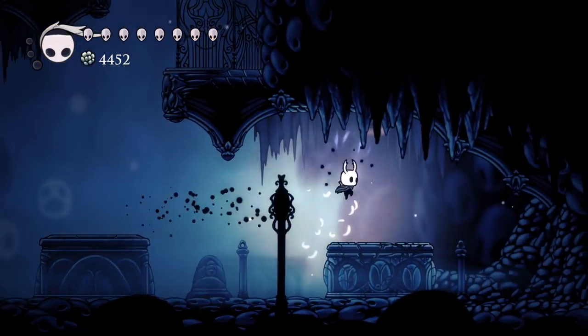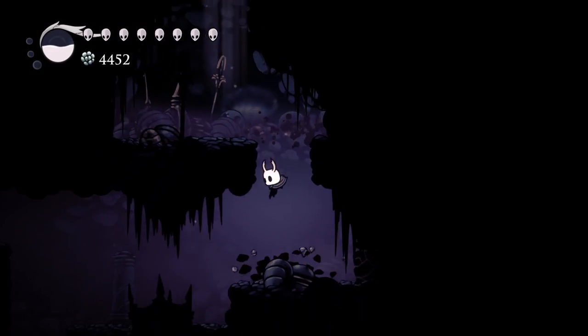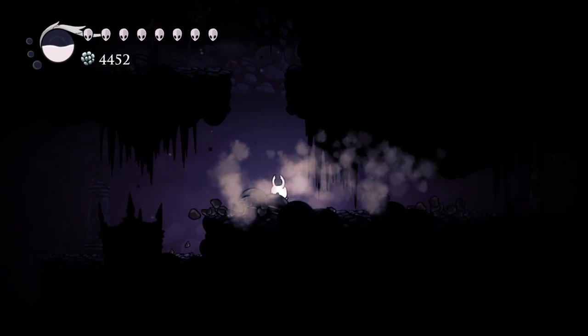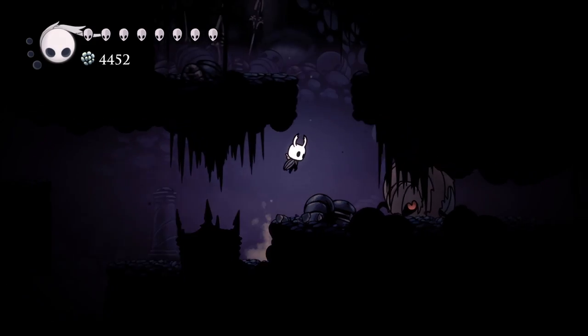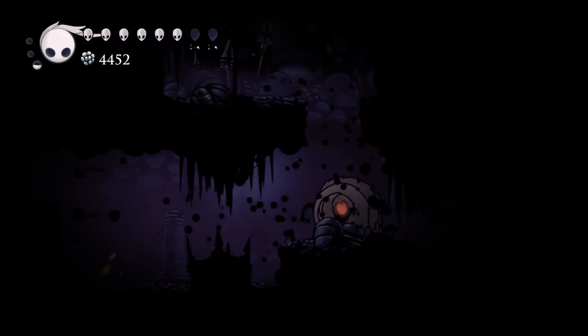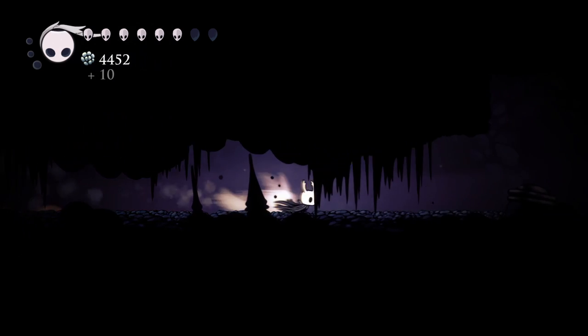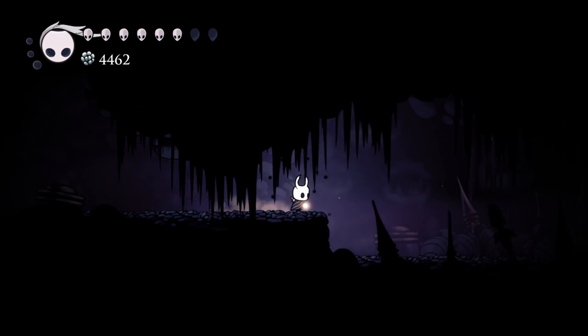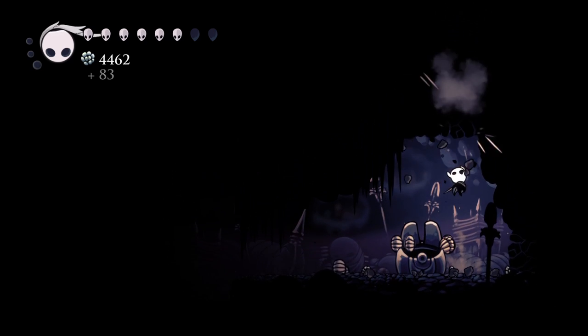Start by finding the Grey Mourner over in the Resting Grounds. She is in a hidden area behind several breakable walls. Watch out for the enemies in the area as they patrol — they do 2 damage down here. Anyway, this area actually has several secrets, so feel free to explore it to your heart's content. Making our way up, you'll notice a hut with a bench next to it.